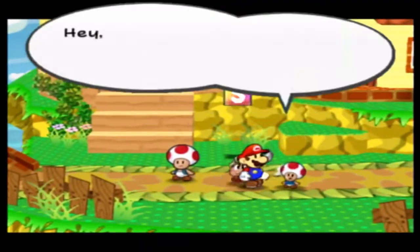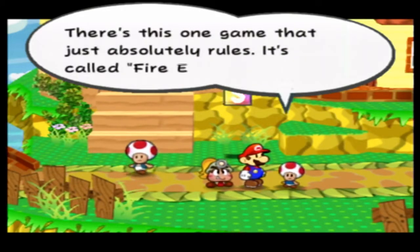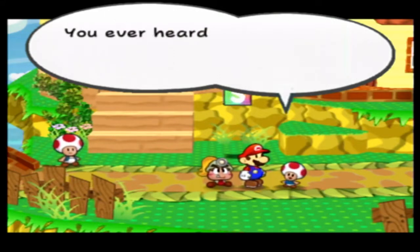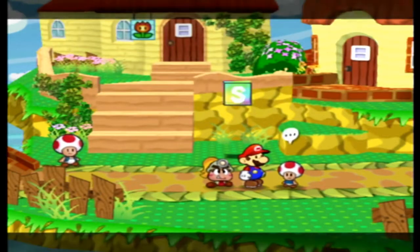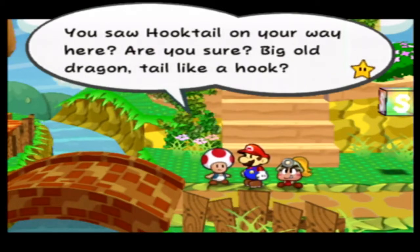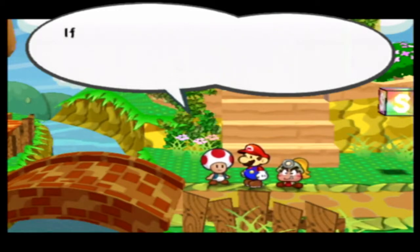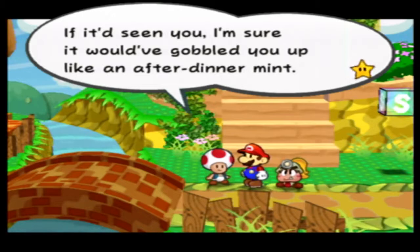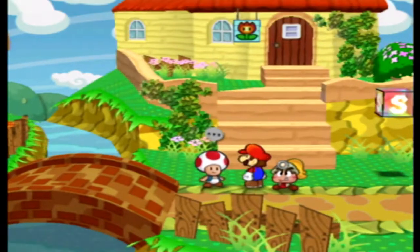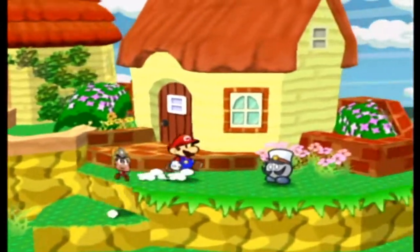A kid says he's really hooked on playing GBA games lately — there's one game that absolutely rules, it's called Fire Emblem. He also mentions he saw Hooktail on our way here: a big old dragon with a tail like a hook. He says we were super duper lucky it didn't see us — if it had, it would have gobbled us up like an after-dinner mint. I'm going to talk to this Bob-omb and then we're gonna call it an episode.